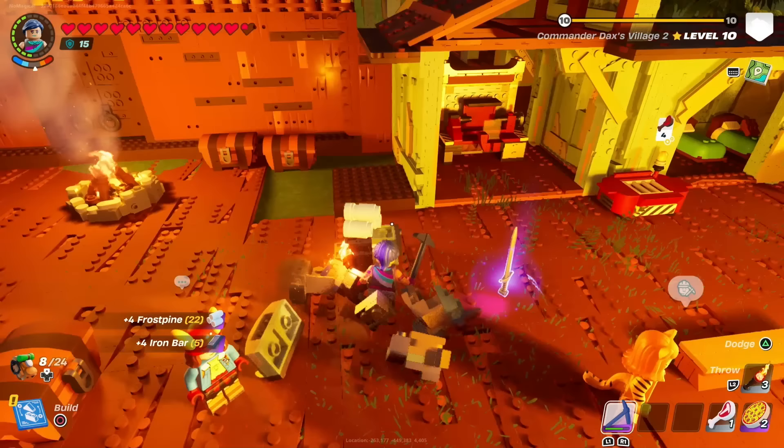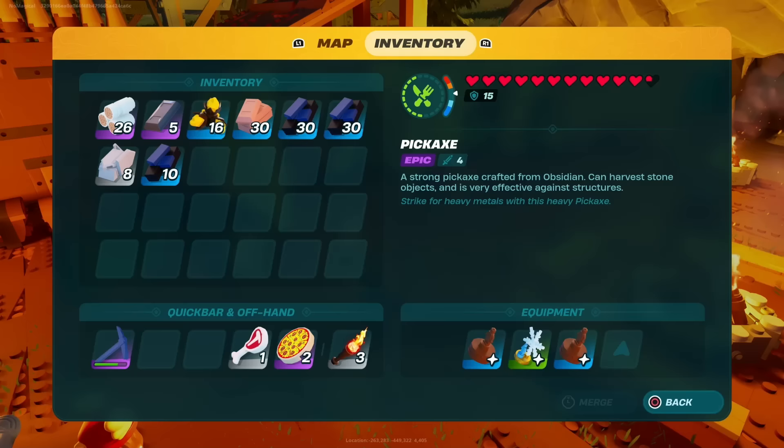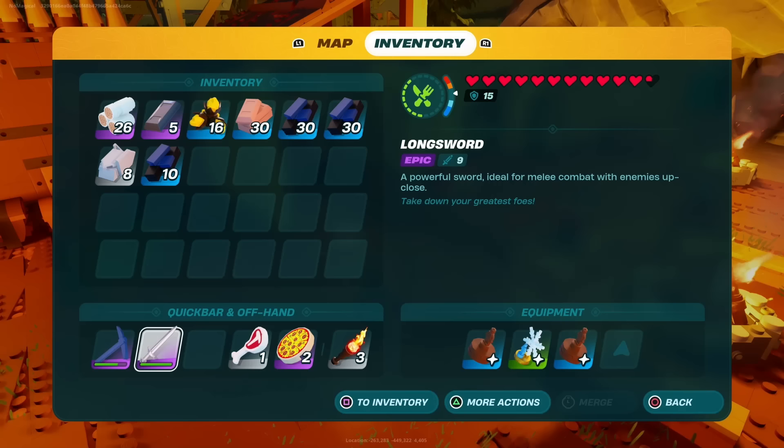Now all we're going to do is break the chest and basically we are going to get all the materials back for the chest, we'll get the weapon back and as you see it is full durability. So that is the 5th spot — it's definitely the most basic and definitely most people already know that.